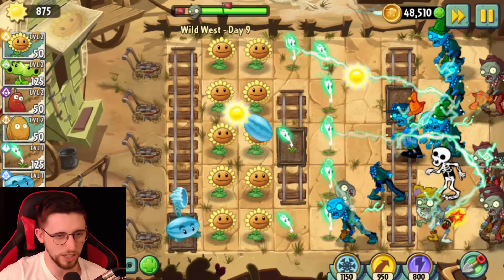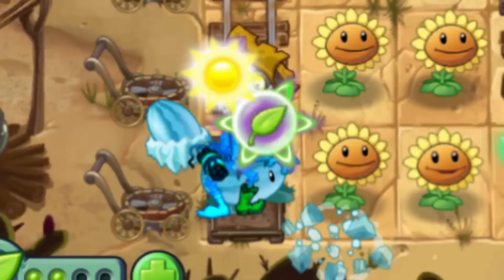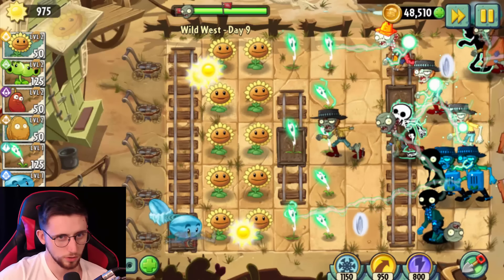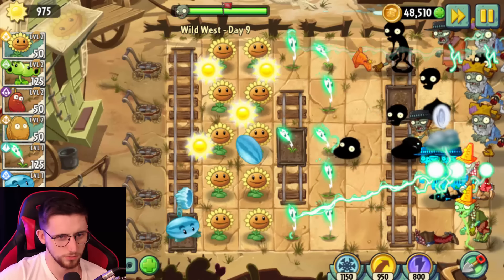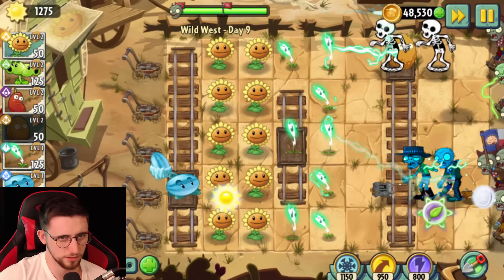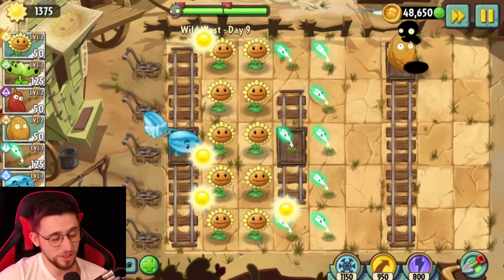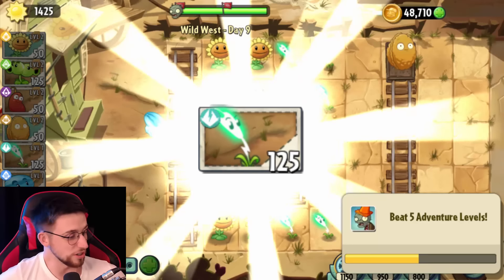Don't worry, I'm still going to keep my Chili Beans, still going to keep my Repeater. Oh, that was actually good enough. Why don't I plant through the Lightning Reeds? Okay, it's the Thundercloud. Let me get Johnny there. I think we had that one pretty well in hand. So that's Lightning Reed — I think I'm going to enjoy using this thing.